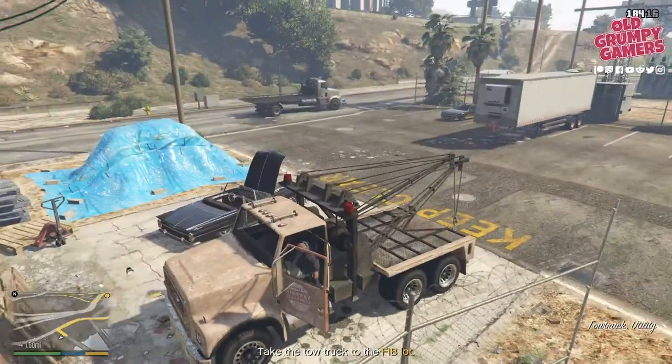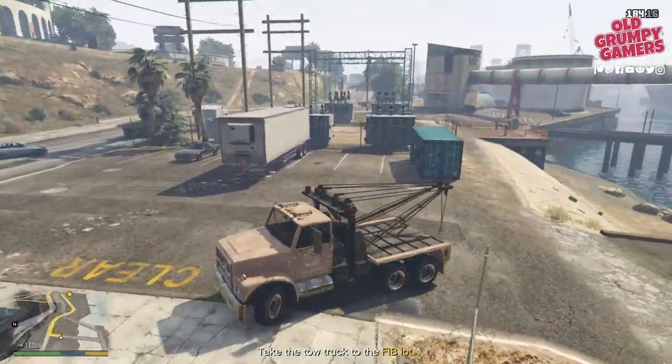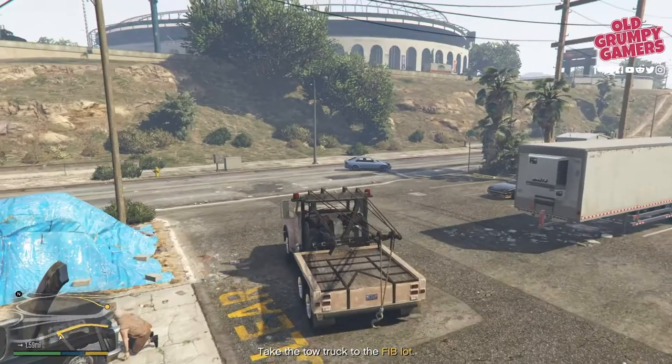In this video we're going through how to get gold in the GTA 5 Blitz Play prep mission Tow Truck, where we'll absolutely send it with a rickety old rust bucket.